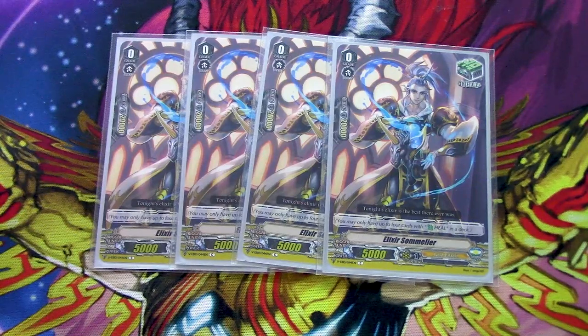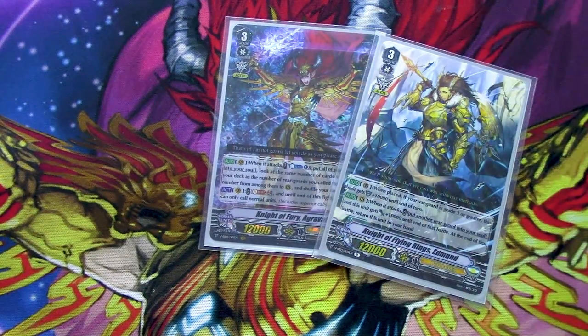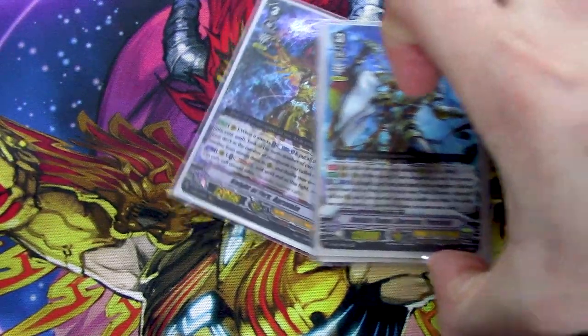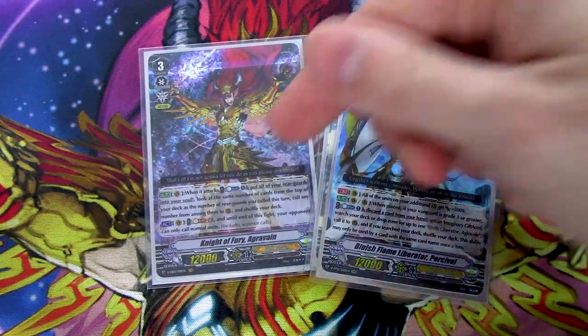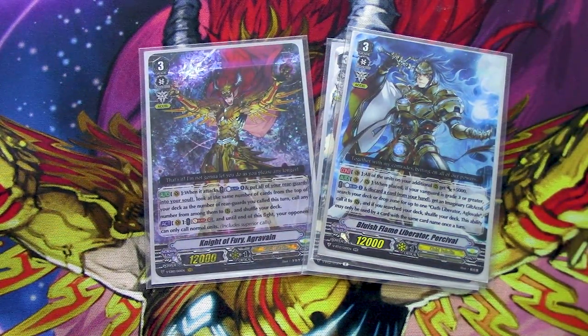The main focus is making sure you ride Agravain. Your call targets are basically anything that's not a trigger, and most of these are really good. Edmund is great when called. Percival is great because it works when called through Agravain — it's not just 'placed from hand,' it's just 'placed,' so when called through Agravain's skill you get an additional marker, call Aglaveil to that marker, then suck Percival into the soul with Agravain at end of turn and bounce it back to hand. Percival and Aglaveil really, really help the deck a lot.